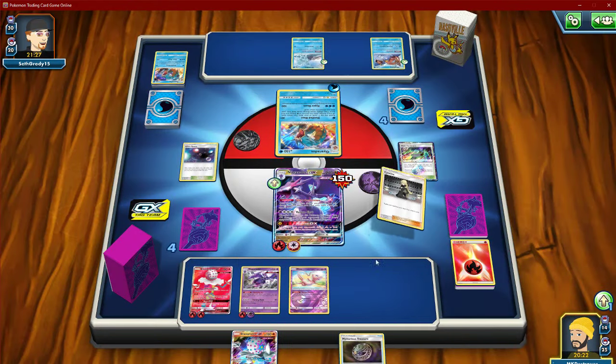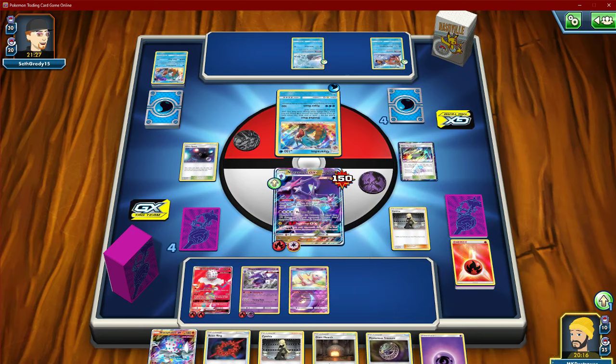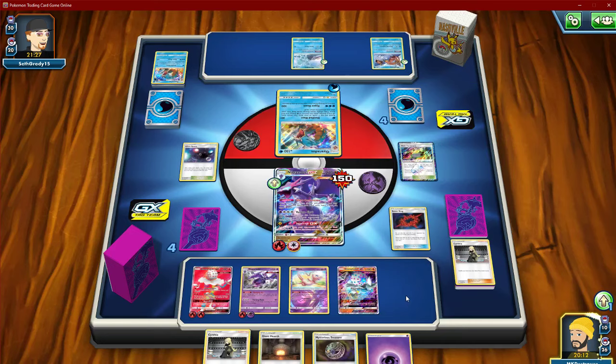Everybody went through our whole deck though. Okay, let's just Cynthia, let's see what we get. None of this is really useful. We can V-string if there is anything even in here — there's one energy, play it on this guy.